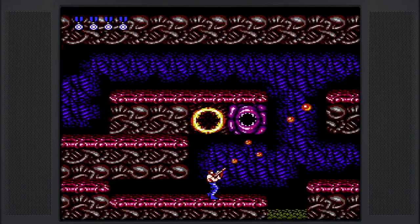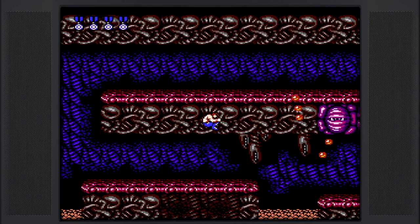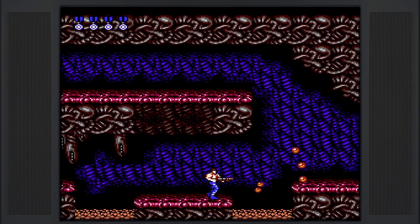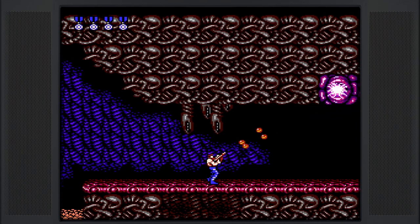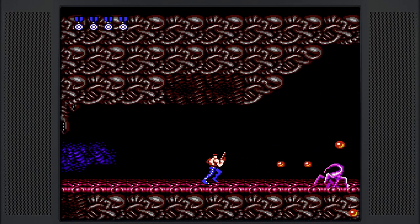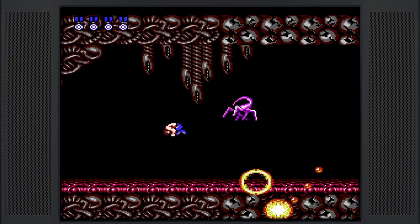That section is best done while laying down. The rapid fire spread shot does a really good job of taking them out pretty quickly, as long as you are taking your time. So we're focusing again on taking out these dandelion shooters, and pretty soon we're actually going to be encountering our first alien — I think it's after these guys up here in the ceiling. They take like two or three shots, so be careful. We've got one last shooter here and then we're actually at the final boss.